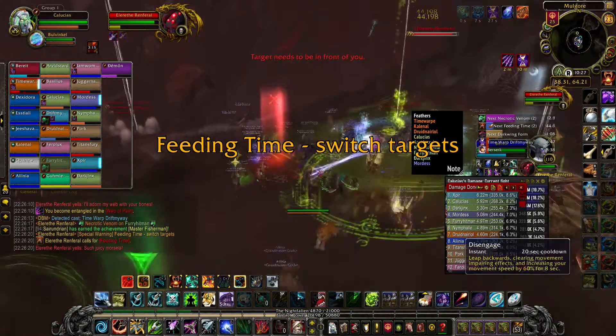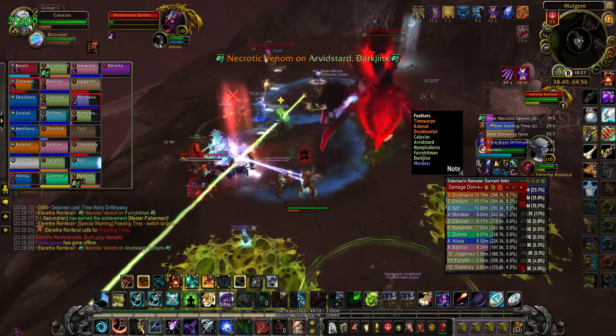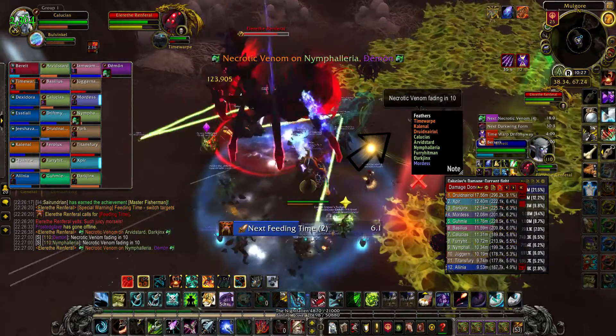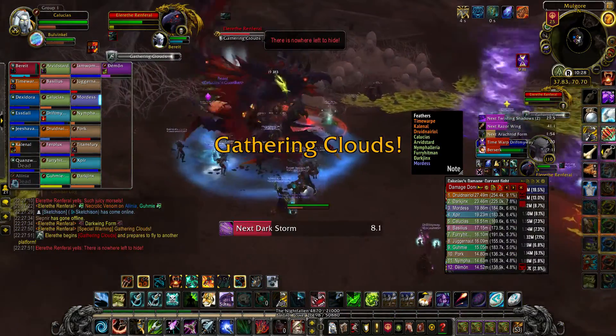The further you are away from the slam, the less damage you take. After each slam, spiders spawn — tanks pick them up and all DPS kill them. They leave behind pools when they die, so don't kill them in the melee. Two random targets get necrotic venom: you have eight seconds to get away from everyone before you emit AoE damage for six seconds. You also leave behind pools every second, so don't stand still.